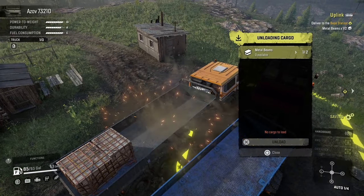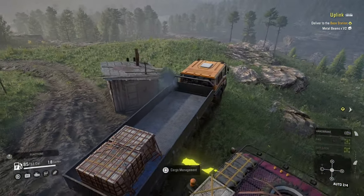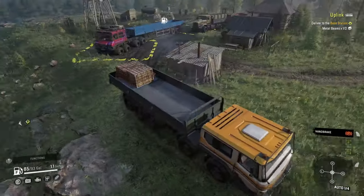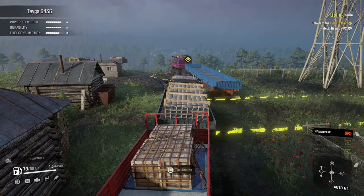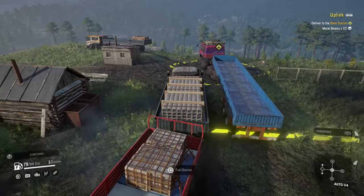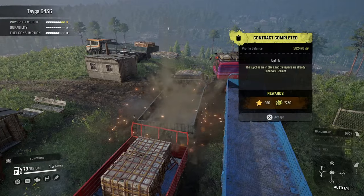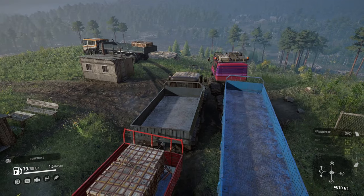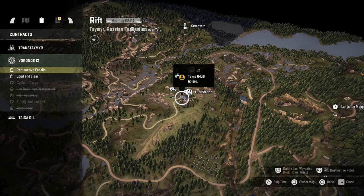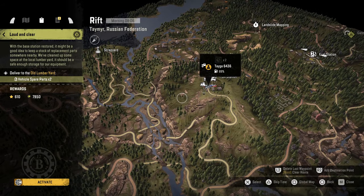Let's go ahead and drop our one beam off. And I guess this is where I screwed up — because now we have to go to the Tega. We'll drop off these metal beams, and that should finish the mission there. And then we can go back in. Loud and Clear — that's the two vehicle spare parts.